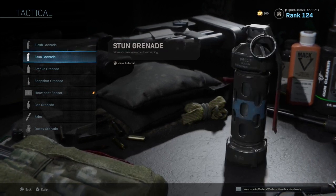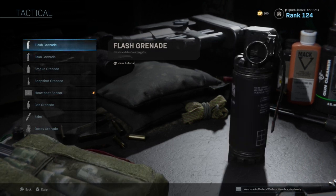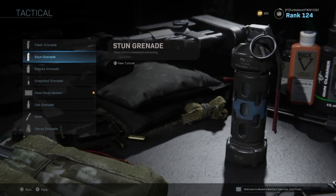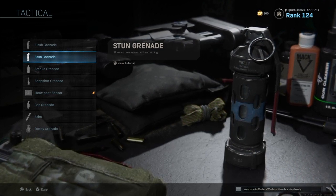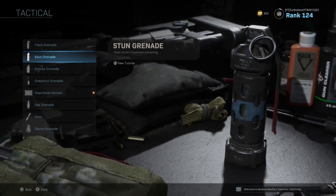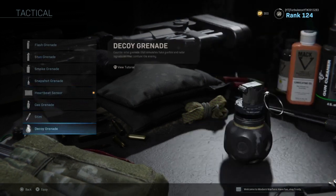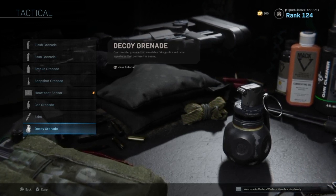Stun grenades and flash grenades are also useful. A stun grenade is personally more useful to me than a flash grenade. A flash grenade blinds and deafens people but you still have full mobility, whereas with a stun grenade you're completely slowed down — even if you can see someone strafing to your left, you can't physically turn quickly enough to shoot them, so you've still lost that battle. Snapshot grenades are useless, don't touch them. Decoy grenades have caught me off guard before, I'll admit.